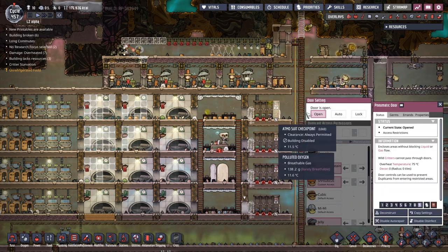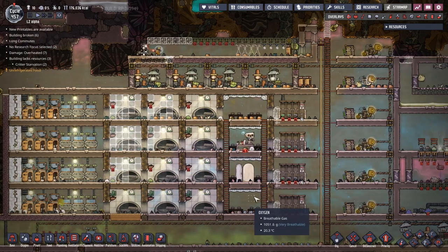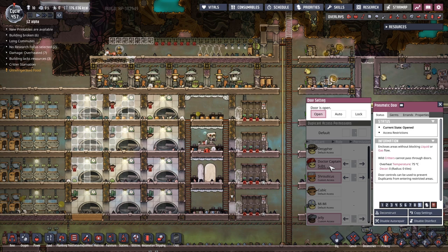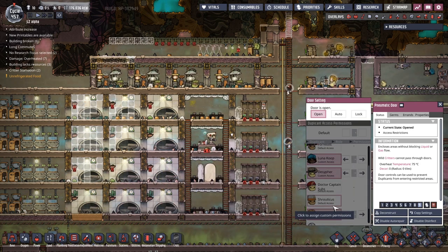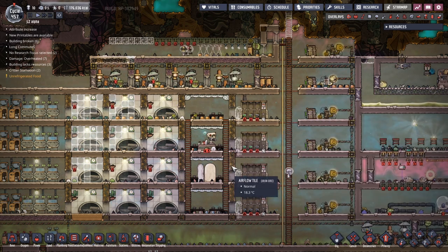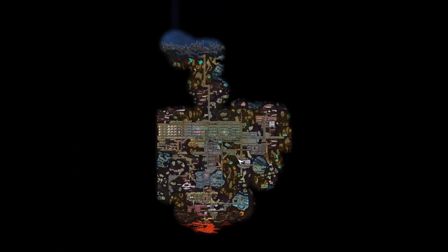All of these doors I have now set up in the manner I said previously — we're going to let only certain duplicates through here so they end up in the right area, including running them past the right set of atmospheric suit checks. Dr. Captain Sub, Shraddicus and Jelly are going to be roommates down the bottom. Mimi, Mad Frank and Missaligned are all living in this dormitory over here. And we've got Luna, Decipher and Cubic in this one. And Forrest is all on his own, which means he gets to put up with the new guys moving in. Moving in day will be next time, guys — so thank you very much for joining me for this adventure.